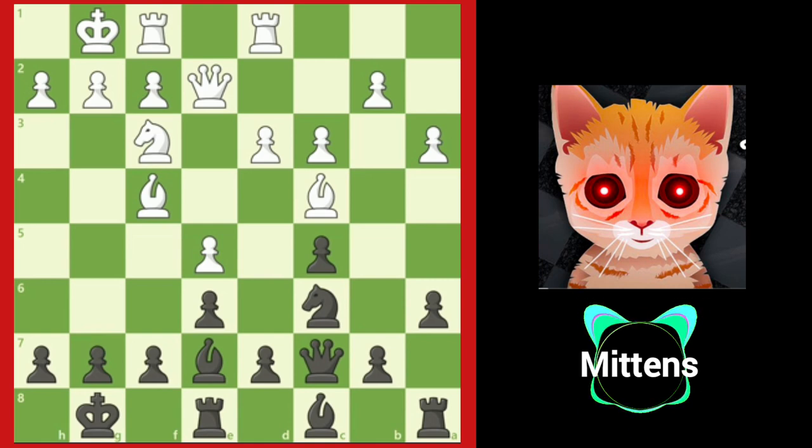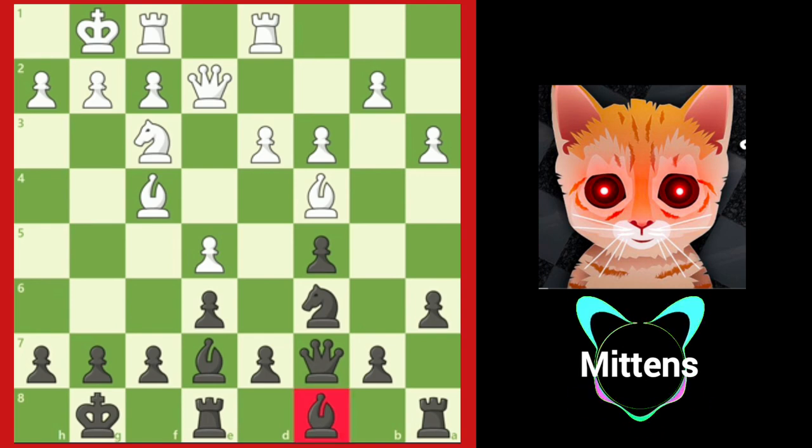Notice all of white's minor pieces are developed, controlling important central squares, and are working together. Black's bishop on c8, however, is undeveloped and doing nothing. How can black activate the bishop and turn it into a good piece?